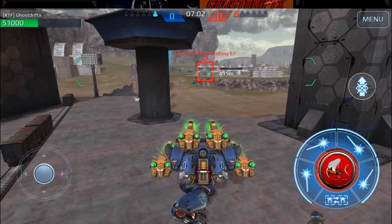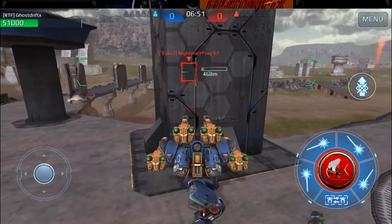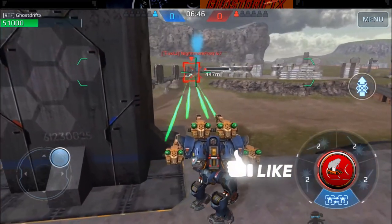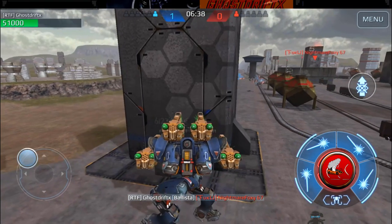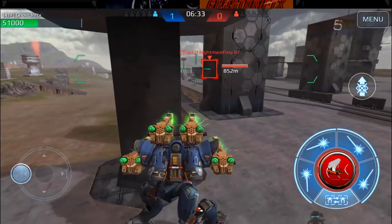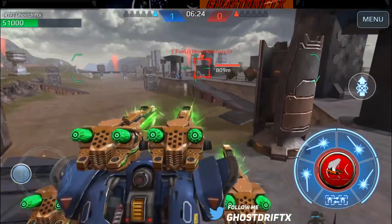Maps like this - wide open maps, Canyon, Yamantau - those would be the ones you want to use this on. But technically with this bot you can use it on any map, you just have to pick and choose. We got them low health - you can take them out. This could be an advantage over a Scourge because you're going to do maximum damage when you fire. If you hit somebody right when they're about to die, you'll do more damage than most other weapons in most cases.